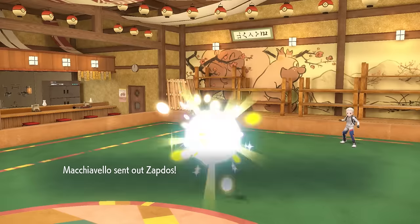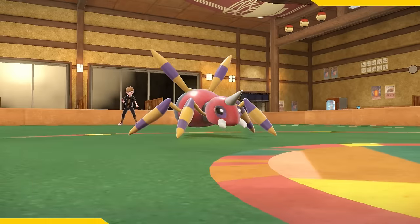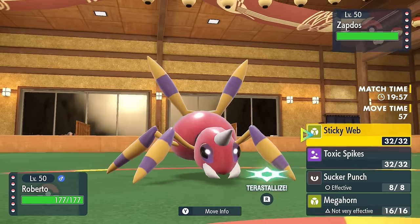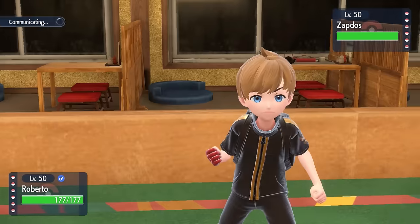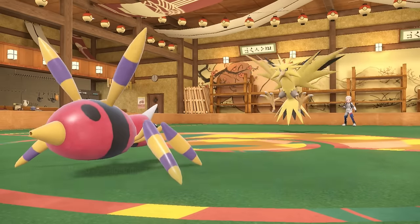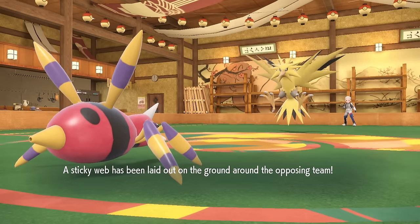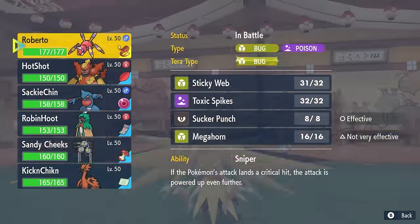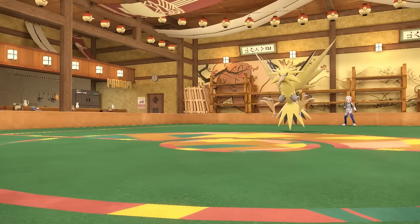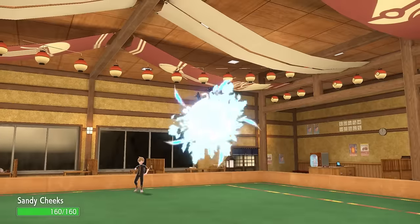My opponent leads off with a regular old Zapdos — the standard classic boy — as I lead with Aeriodactyl to set up Sticky Web. The Zapdos turns out just wants to miss a Hurricane, which is totally fine by me. Nothing like starting the game off with a cheeky little dodge. That allows us to get up Sticky Web for free. I can't really hurt this Zapdos in return, so I should probably switch in something that handles Hurricane and conserve that Focus Sash on Aeriodactyl since there are no hazards up.